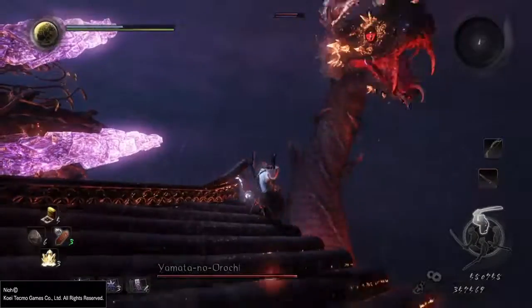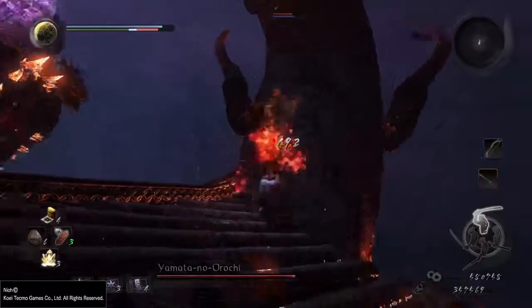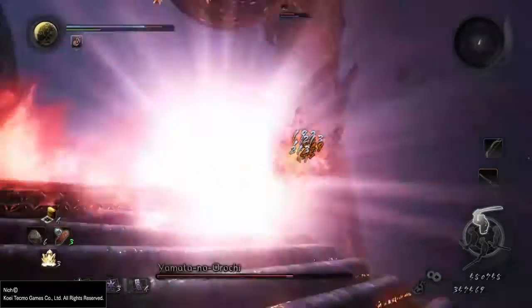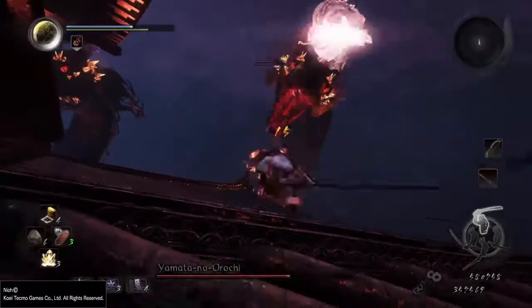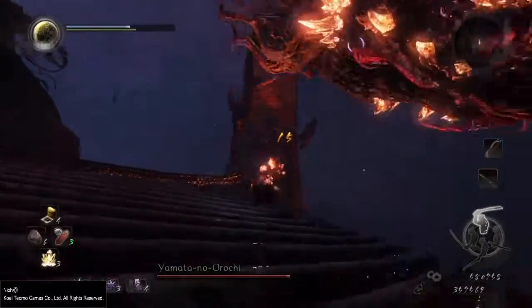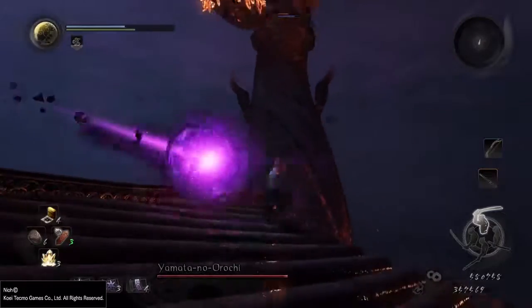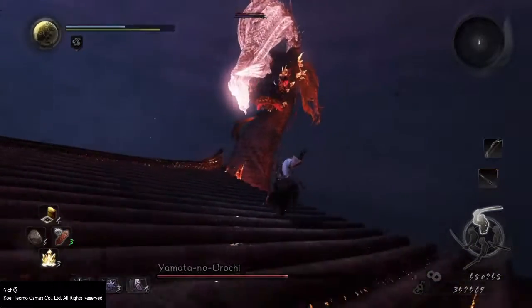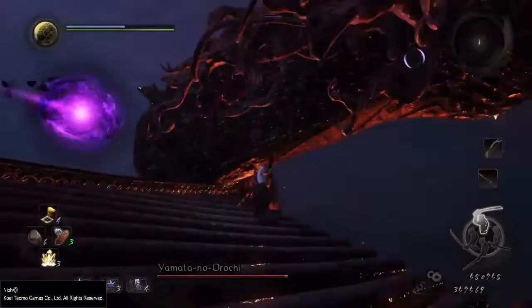The other heads are starting to emerge by this point, and you've got to watch out for that lunge attack — that bite — because if they do catch you, they'll chew on you and spit you back out onto the roof. And considering that I built a William that is kind of squishy, that's an instant kill. That is how I died most of the time.